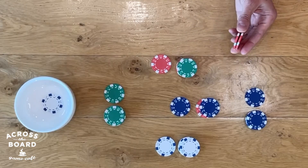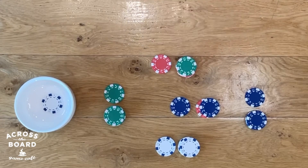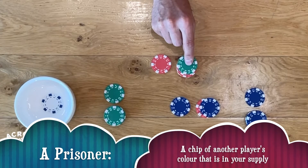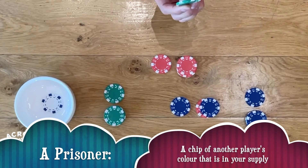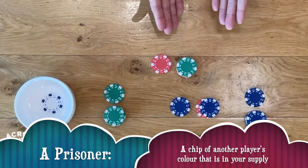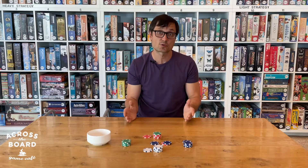Then they take the rest of the stack that they captured and can add it to their playable supply. It doesn't matter that there's a green chip in there — they'll be able to keep that and use it just as their own throughout the game. The only difference is if you have a color that's not your own in your supply, we call that a prisoner, and they have a few benefits that we'll go over. But for now, you can just put them in your supply and play with them. That's how you resolve a capture.